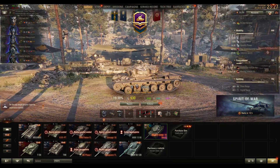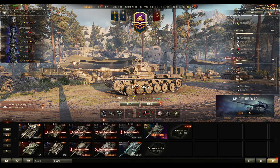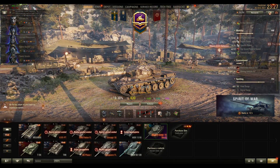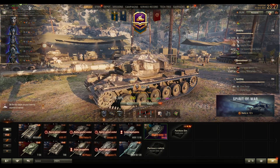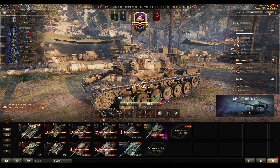So all in all, just to give it a brief summary - a pretty average tank. It's not overpowered at all, not typically underpowered. Its main characteristic is to be a supporting, second-line heavy tank. You're not really rewarded for pushing up, and you really don't have the armor to do that. We'll show you in the gameplay what the outcome is.